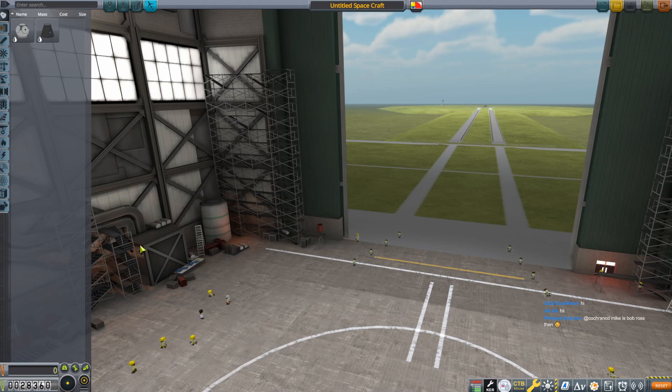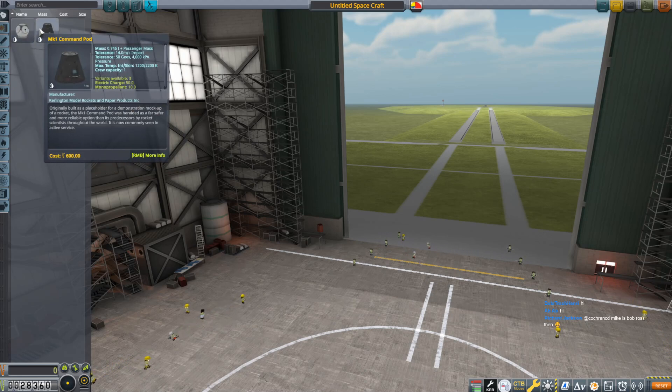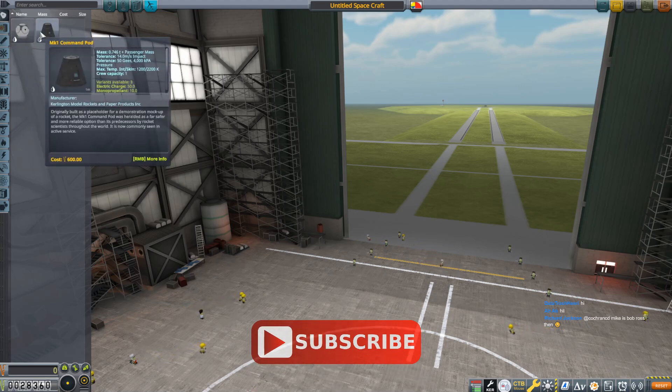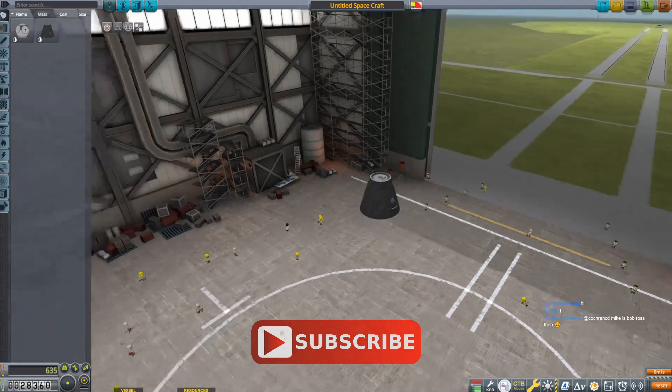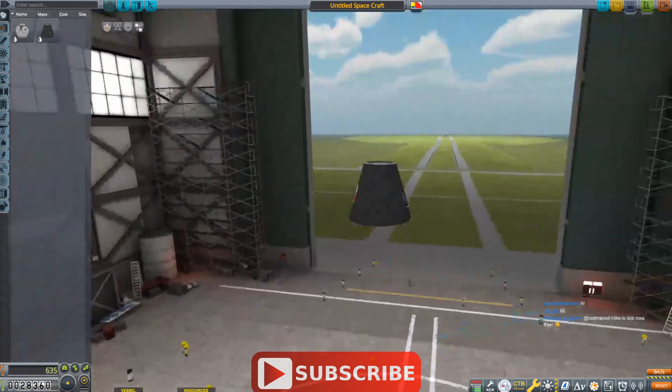Werner's telling us stuff we don't care about. You don't have a whole lot of parts when you get started, so you are kind of limited. You have a choice between the KV-1 Onion re-entry module or the Mark 1 Command Pod. They're really just a difference in styles — there's marginal difference in their numbers, but they're functionally the same. They hold a single Kerbal. I'm going to go with this one just because I'm used to it.